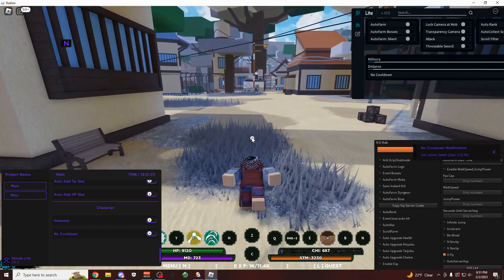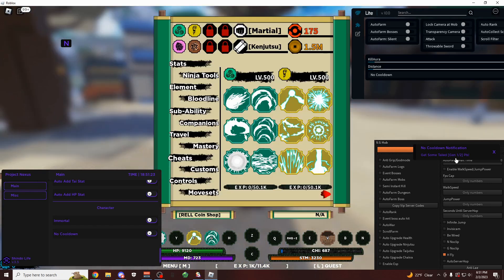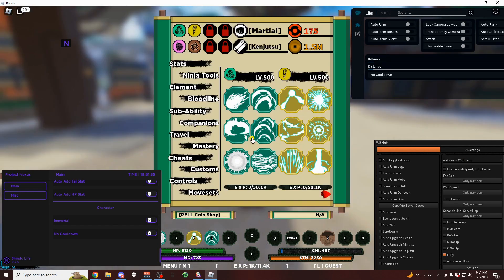The god mode does work. That's going to be for PvP and also for... right there, as you can see, it says get some tail gen 1 out of 2. So I do need to get tintails, whatever it's called. You can also do dungeon farms, boss farms, normal boss farms, boss quests.